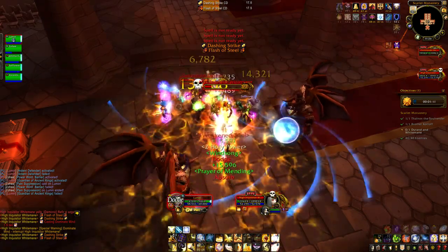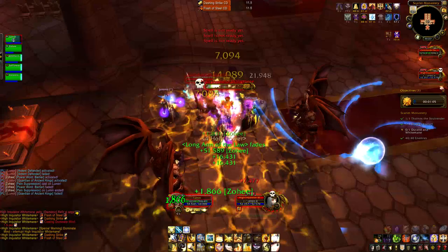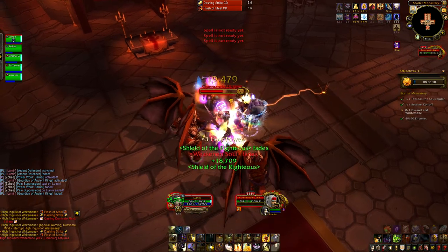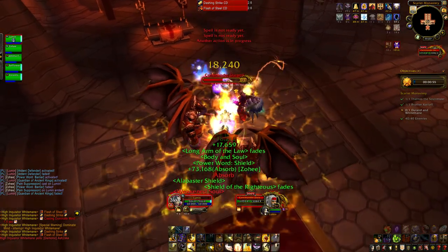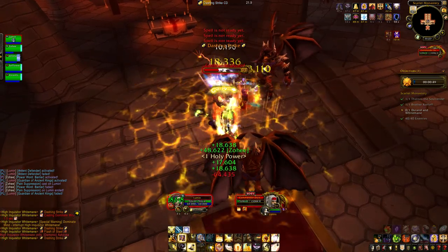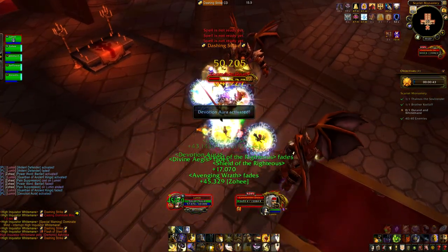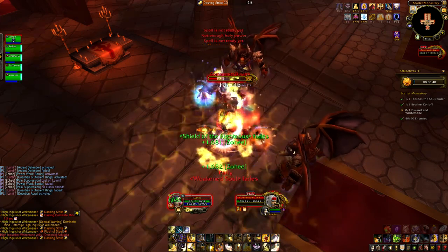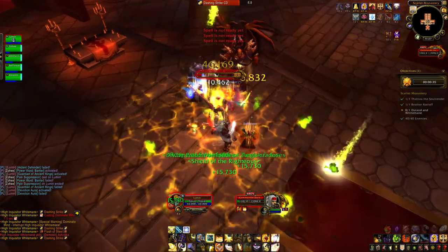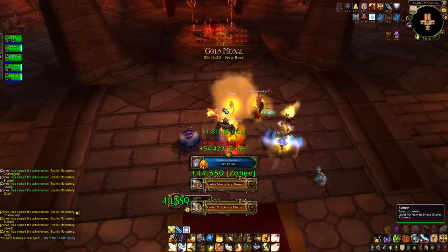We finished with around 30 seconds to spare. We could probably have done it a little quicker if our DPS had focused more on Whitemane alone, because Durand had already taken a lot of damage by the time it was done — he was already halfway down. If you focus one down single target first and then the other, it goes a little quicker and makes your life easier because you don't need to keep interrupting Whitemane the whole time. We did this with a Rogue in the next run, and he was really good at interrupting everything. And there you go — Durand goes down, and we got our gold.